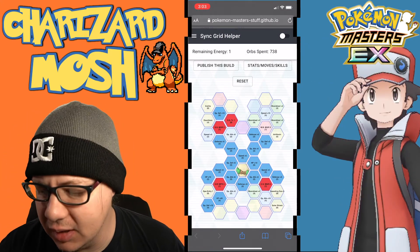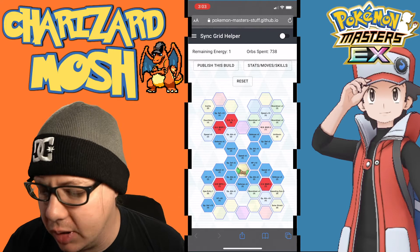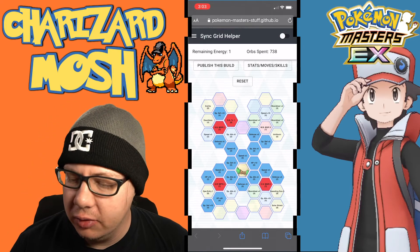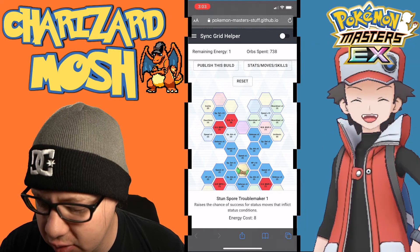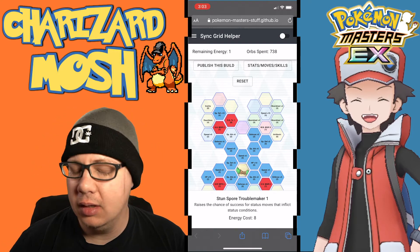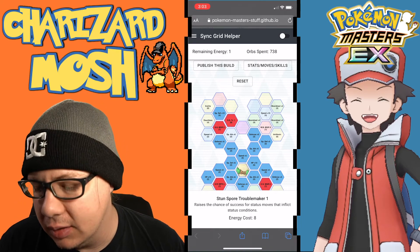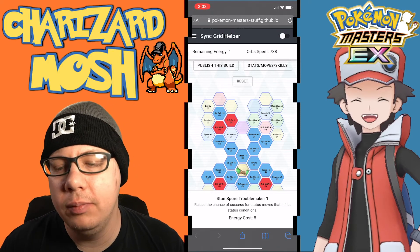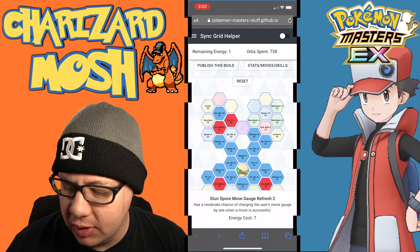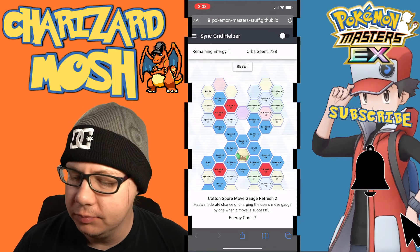The two-out-of-five tech support tank build grabs all the defense and health nodes — HP, Special Defense, Defense. We're also getting Stun Spore Troublemaker 1, which raises the chance for status moves to inflict status conditions. Troublemaker would also be a good lucky skill to increase paralysis rates. Also grab the Stun Spore move gauge refresh, Sugar Rush MP refresh, and Cotton Spore move gauge refresh.